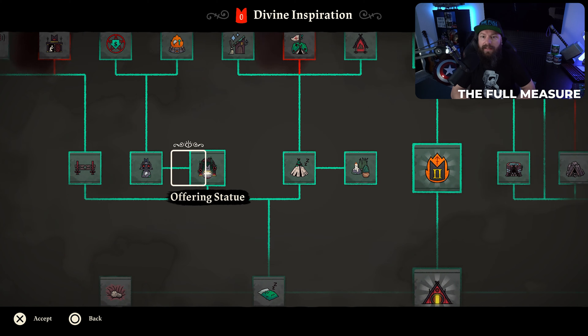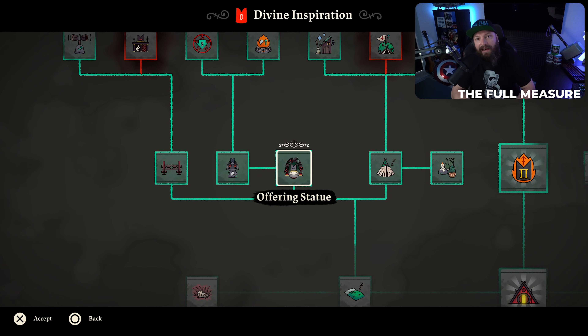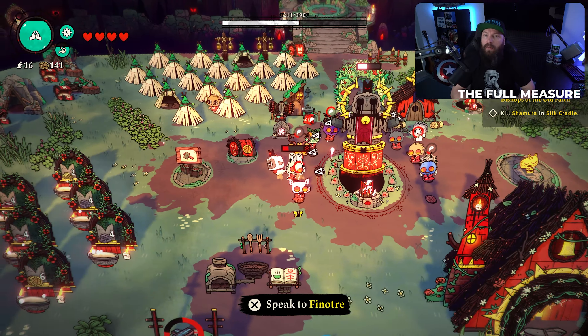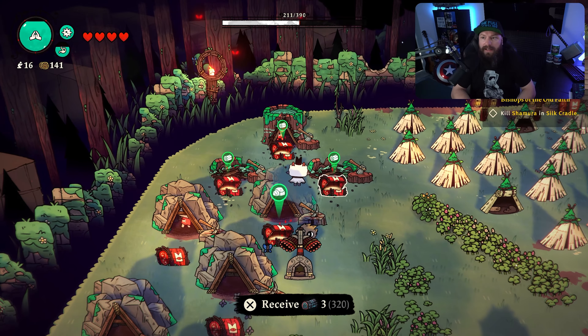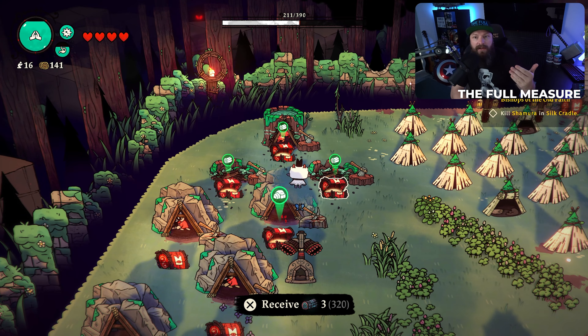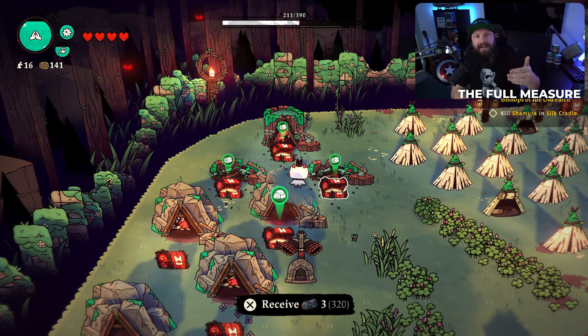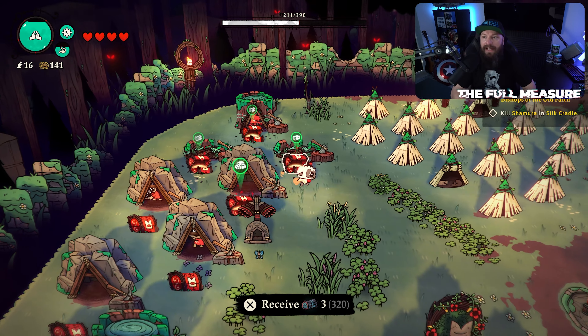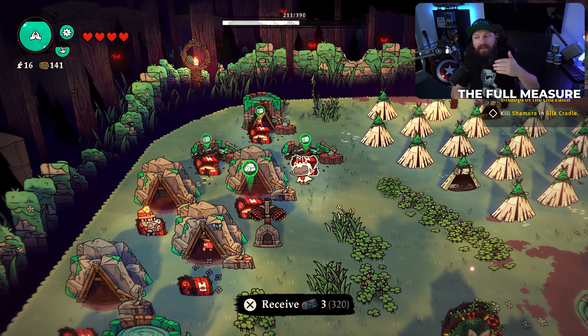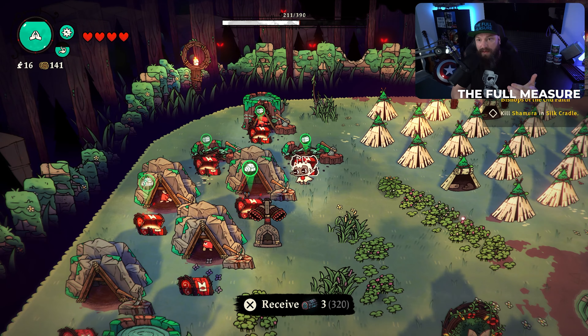The first one is a lumber yard, the second one is a stone mine, and third, definitely look at getting yourself an offering statue — or multiples of them. When it comes to the wood and stone structures, basically what they do is allow one of your minions to go into them and essentially generate that resource over time. They're basically working inside it, and these have a set amount of resources that they can produce.